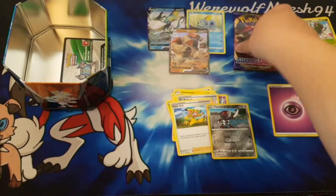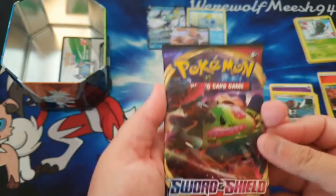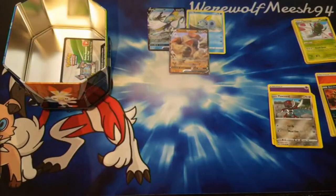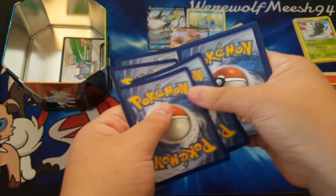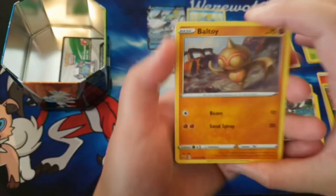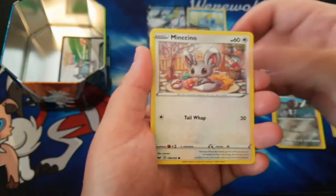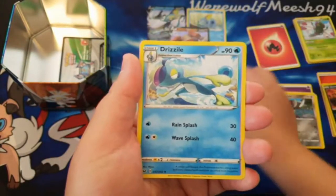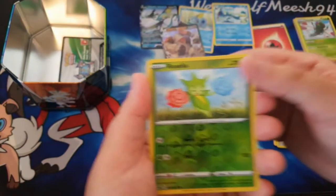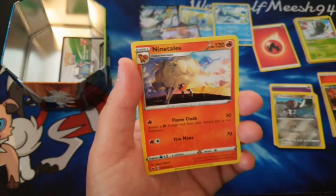One more Sword and Shield pack — it's a Snorlax VMAX pack, let's see if we can get anything out of this. We have Baotoy, Chin Chow, Krabby, Mincino, Glare Impinita, Energy Search, Chimiel Grunt, Drizzile. The reverse is a Roselia — I think I have this reverse holo. And our final rare is a regular rare Ninetales.